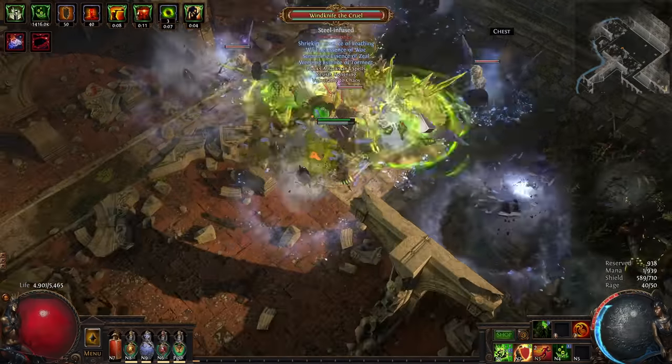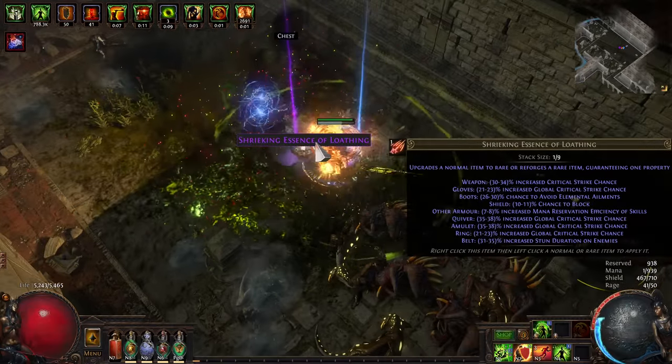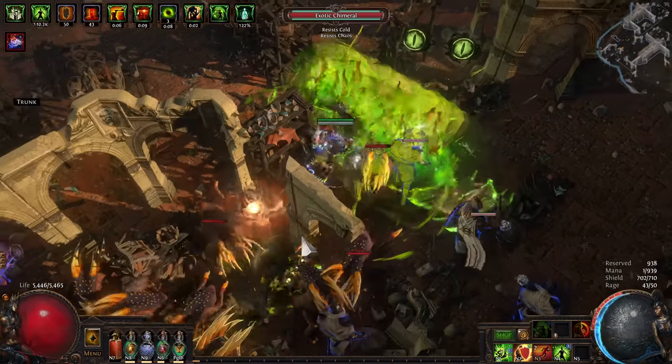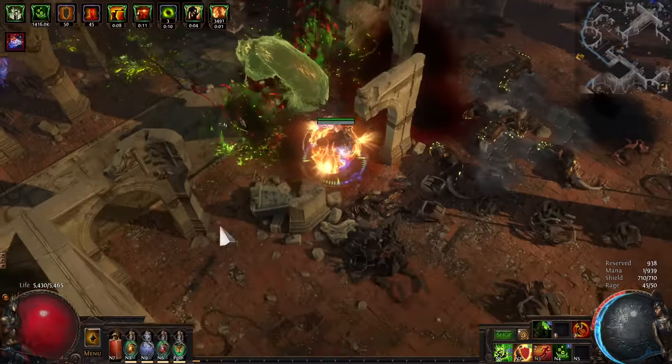I did some basic testing — it wasn't super scientific, but it did seem to align with what the post said. Luckily, you get 30% increased AoE from your Pathfinder Ascendancy, so unless you're using Awakened GMP, you don't actually have to worry about getting Area of Effect.